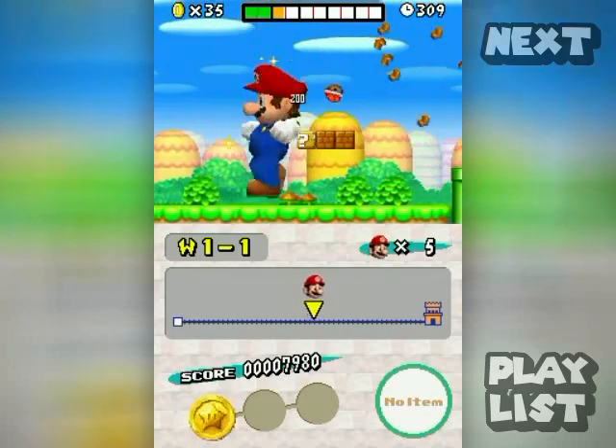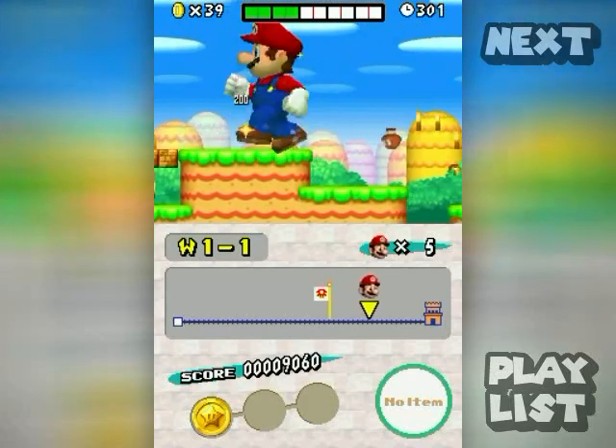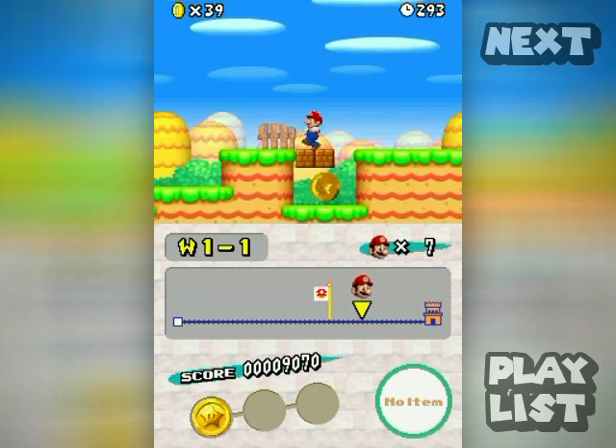There are three star coins in every level — like that big coin I just collected — and I need to get them all to 100% the game. The more stuff you destroy, the more one-ups you get, as indicated by the meter filling up at the top of the screen.